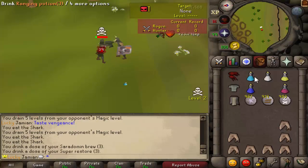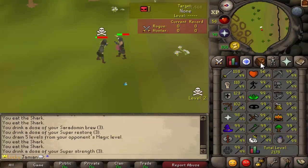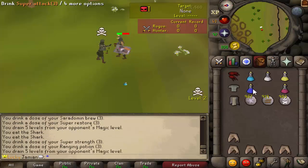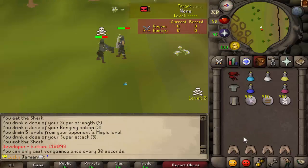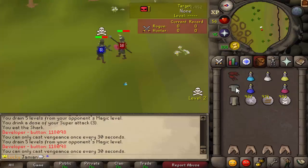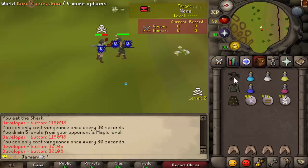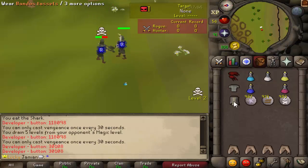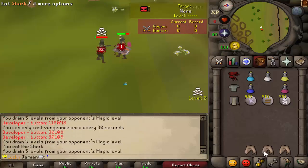I didn't bring Karambwans. Oh, I'm about to die. I saved the ones! I saved the zeroes! What? I got tacits, torso, dragon claws, and I got freaking zeroes. I'm about out of food. I think you've got this — I think this is a clean sweep. Clean sweep 3-0.